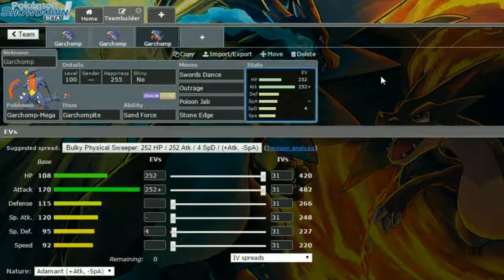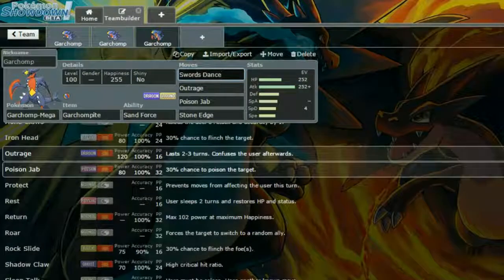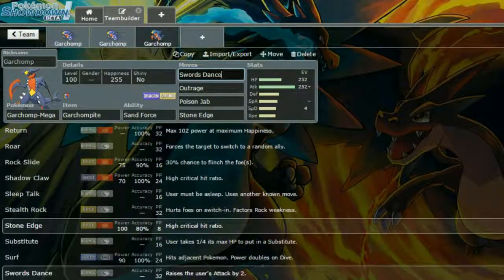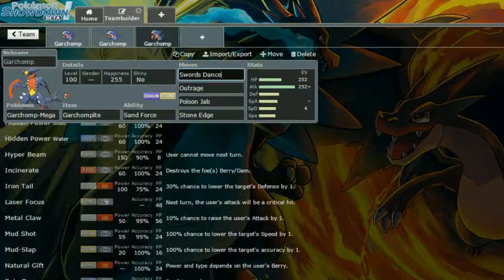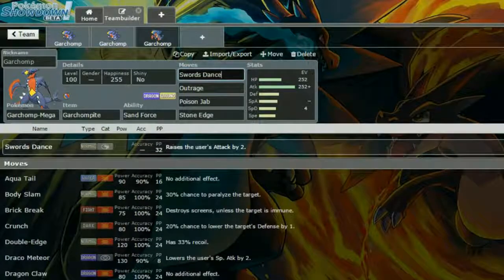This thing is going to be taking a couple of hits and is totally capable of doing so — it has high Defense and reasonable Special Defense. You can replace Stone Edge with Earthquake if you prefer. I checked and unfortunately it doesn't learn Rock Polish or Dragon Dance, but I think this set works perfectly fine. Setting up your Attack with Swords Dance and tanking a couple of hits is going to work great. And that is it for Garchomp and Mega Garchomp!